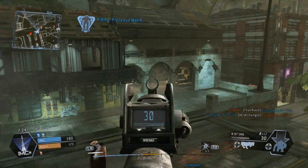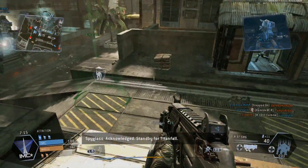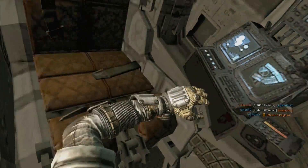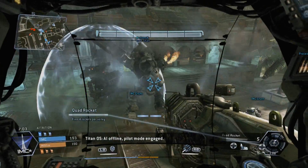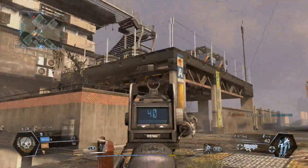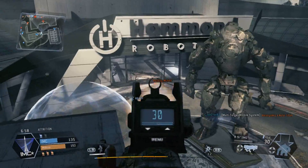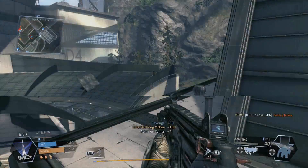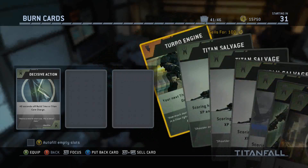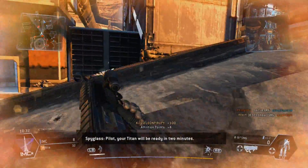Now obviously the multiplayer isn't everything, and story is a huge thing for this kind of AAA game, right? Well, sadly not here. There are campaign modes available, but annoyingly this game is online-only, which means you need other people, and the issue is you can't just start a chapter and go on from there. Every campaign plays through both campaigns — the IMC and the Militia — on a constant loop. So you can't just pick up where you left off and hop in, which really bugs me. Why they couldn't just have a single-player option I do not know. Apparently you can run it through private matches, but I don't have anyone on my friends list who has this game on this platform.